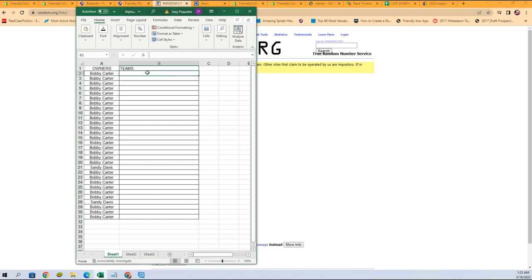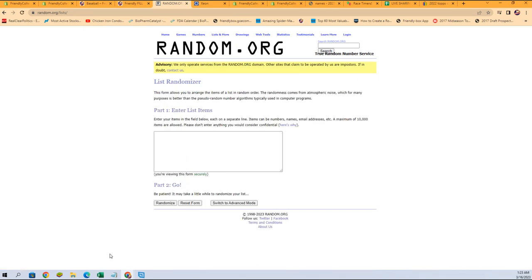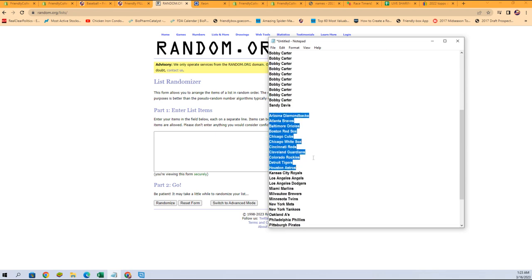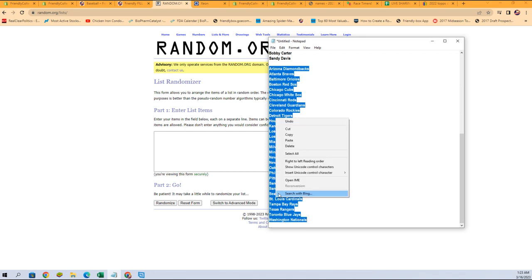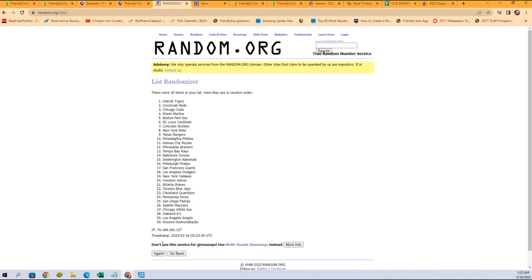Give it a little breathing room. Then we're going to go grab our teams and randomize those. Let's get the teams copied. I'm going to roll them seven times — one, two, three, four, five, six, and lucky number seven.